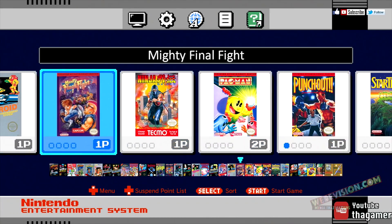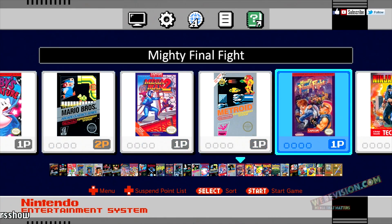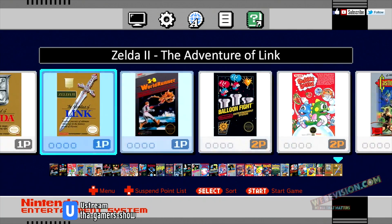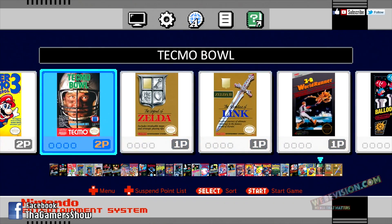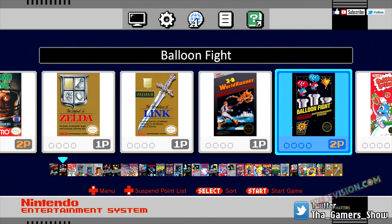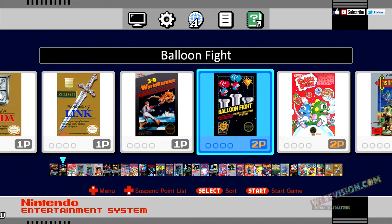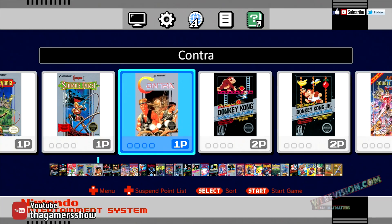The best thing about this is — here is Mighty Final Fight, you see that. You already saw the first one we did. 3D World is running. Now let's find Contra. There goes Contra. Even the code works — I will never forget this code. Let's start it.